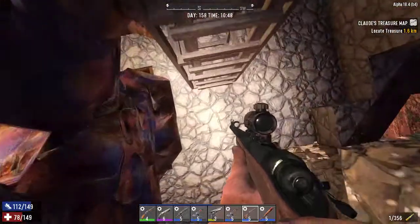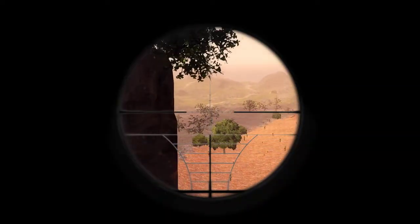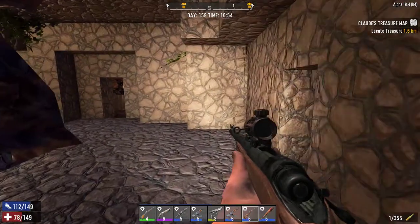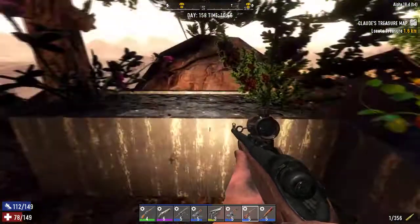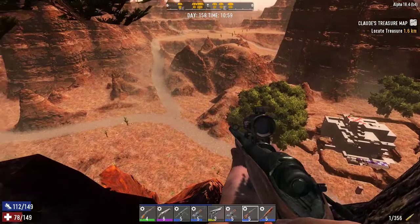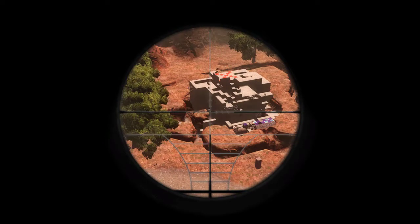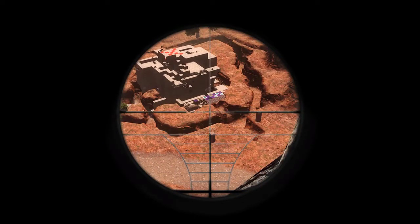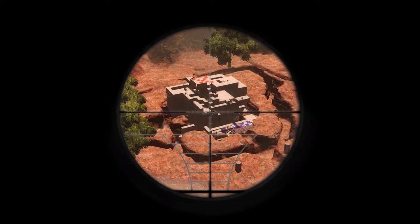I can pick people off up here pretty easily. It's nice when they don't know you're pointing at them. The trader is over there - that's the trader. I can get on my farm plots out here, ready to pick actually. As you can see there's the old base which I just use on horde night, and I can go over there anytime I want. I already put a land claim block here.